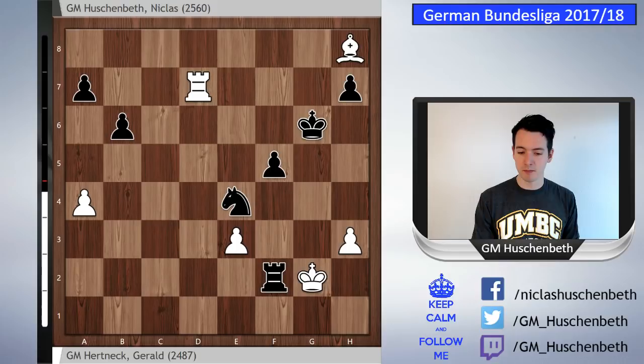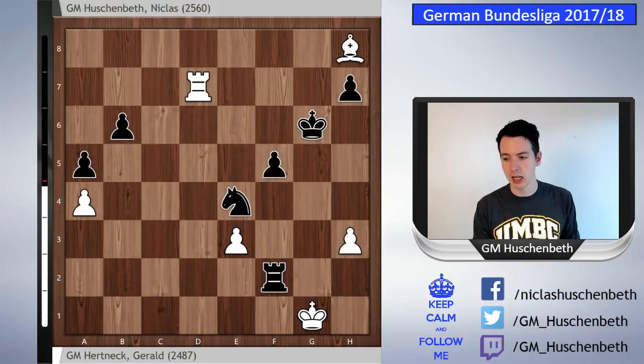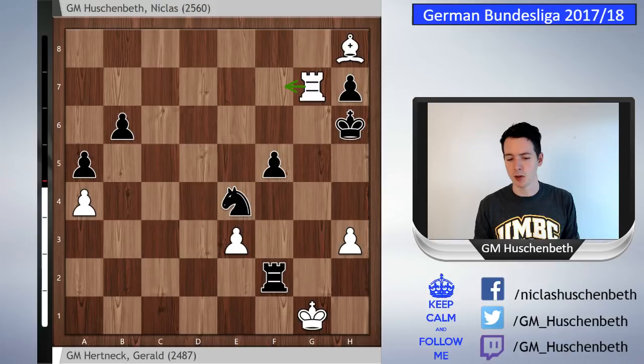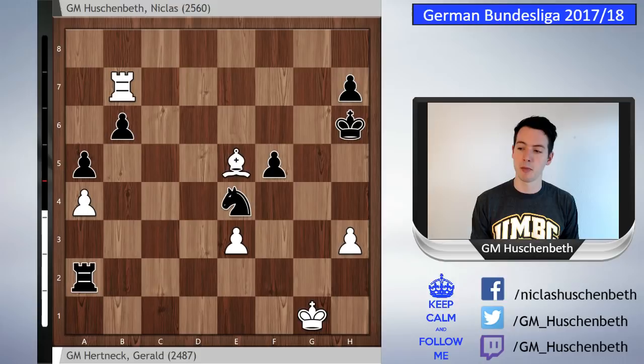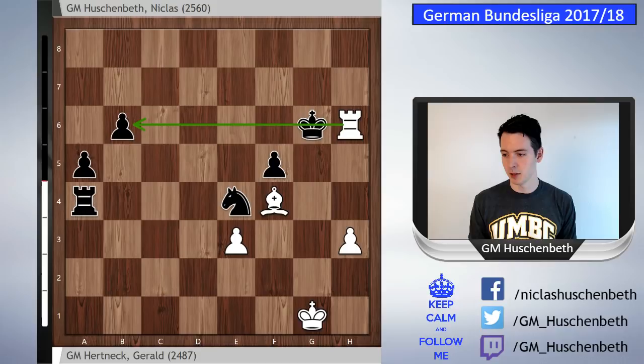Rook g7 check, king h6, and here my opponent could have played rook f7 once more, which would have been a clear way to reach a draw. But he played rook b7. Now rook a2, and bishop e5 — good defense by my opponent. If I take on a4 now, he gives a check on f4, which is really uncomfortable: if I go to g6, he picks up the b6 pawn with check; if I go to h5, he takes on h7 and picks up the b6 pawn, and the material is equal.